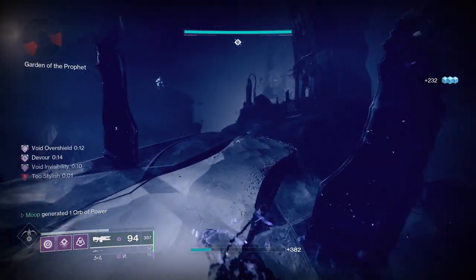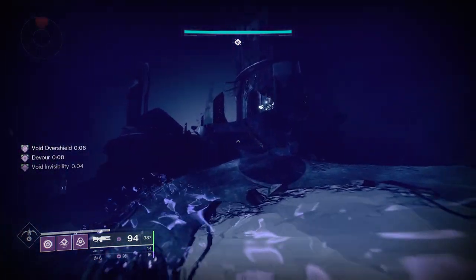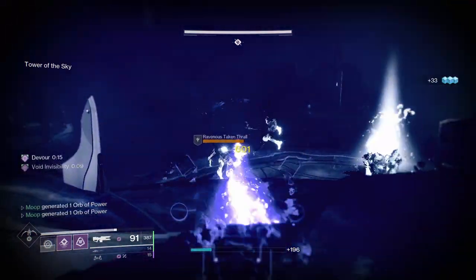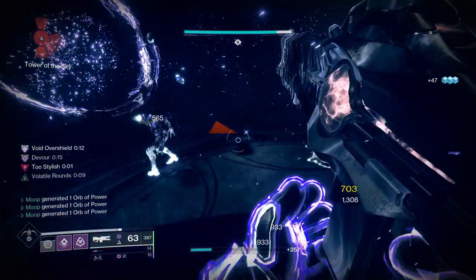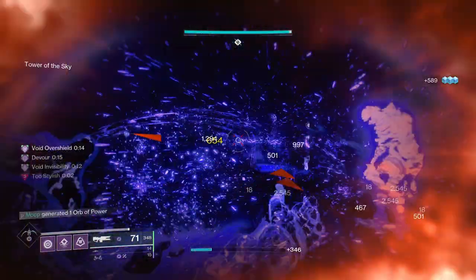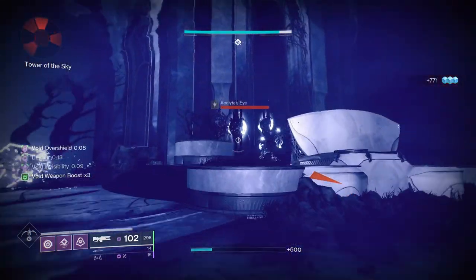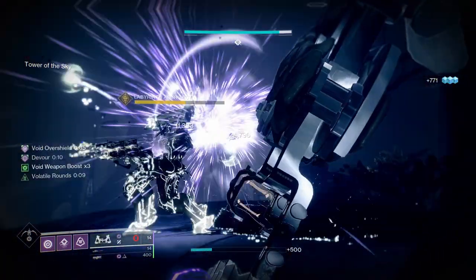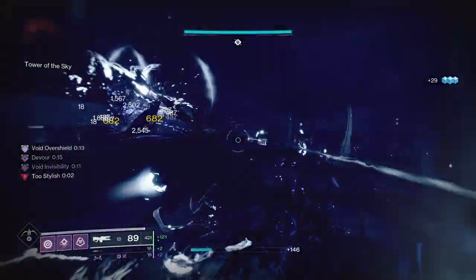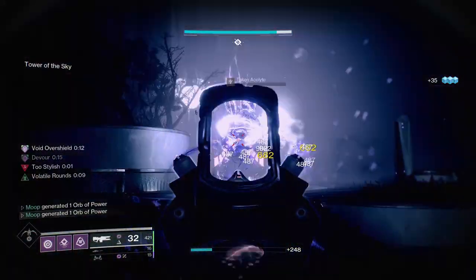Now we've got the bridge — going on the bridge spawns four Phalanxes, two on the top, two on the bottom. The two on the bottom will teleport up afterwards. I'm just killing both with a grenade, gets the Stylish Executioner going. The Hobgoblin, which is the boss here, will run out if you cause enough commotion. I'm just going to stay here out of sight and kill things. The Architect artifact mod gives you extra void damage on void weapon kills — it's dependent on how many abilities you have charged, including your super, so it can go up to times four. It's very powerful, and it also means you don't have to run them on your boots.